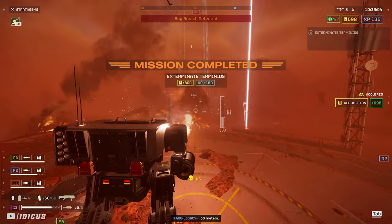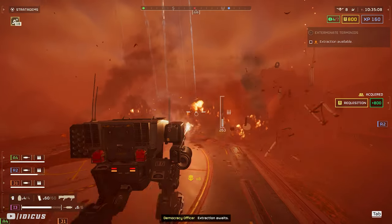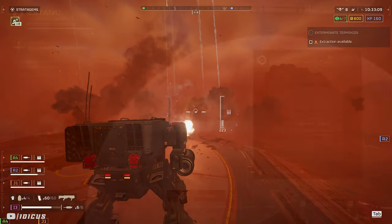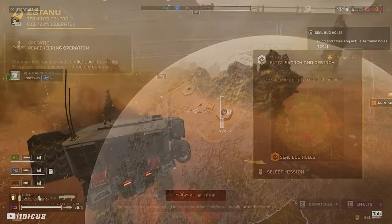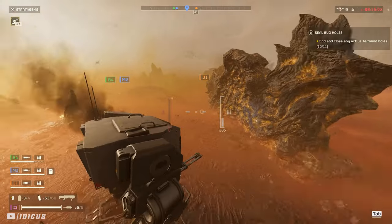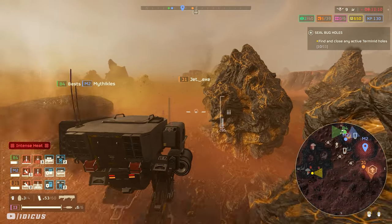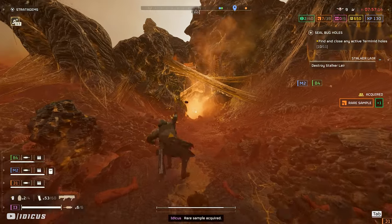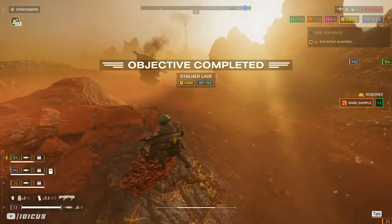If this comes across as boring or you hate the idea, you can instead just do every short mission type with a similar approach. Destroy egg missions, seal bug hole missions, and eradicate defense missions are all less than 10 minutes to completion each, and they all have a similar approach. Sealing bug holes is extremely easy — just send all four players in different directions, use mechs or go on foot and drop a 500kg bomb on top of any nest you find, then extract.